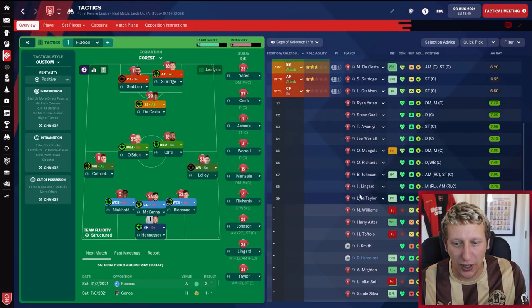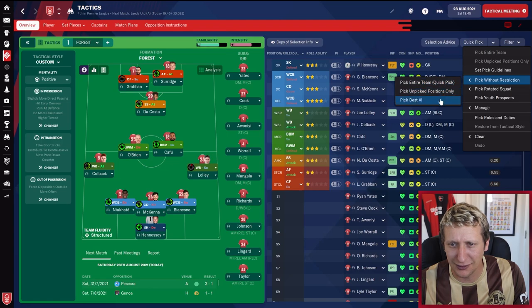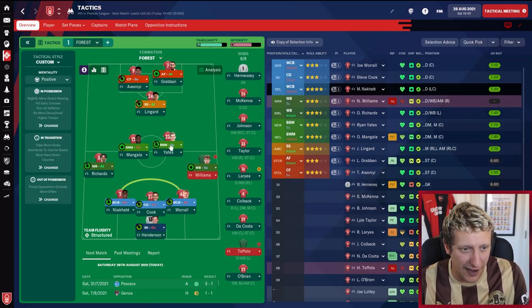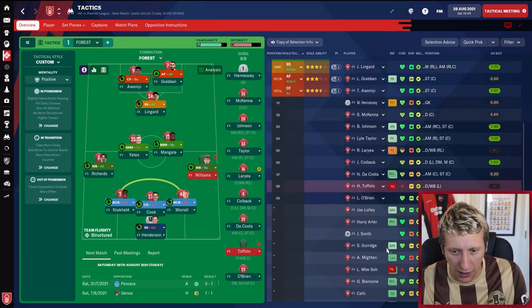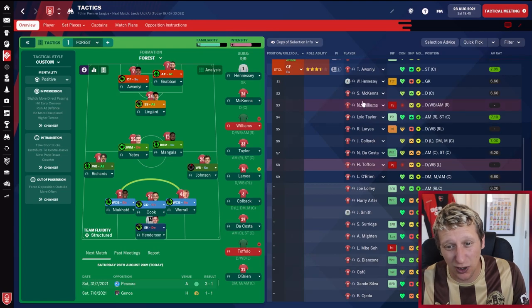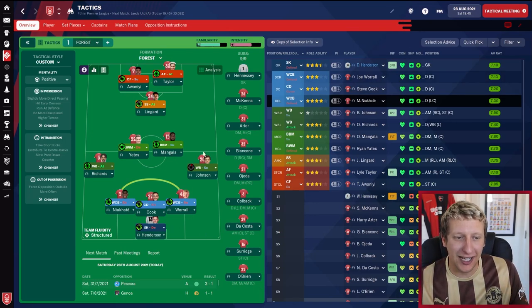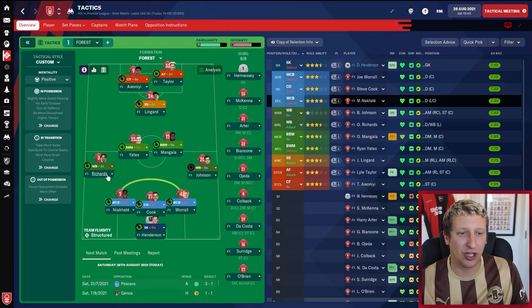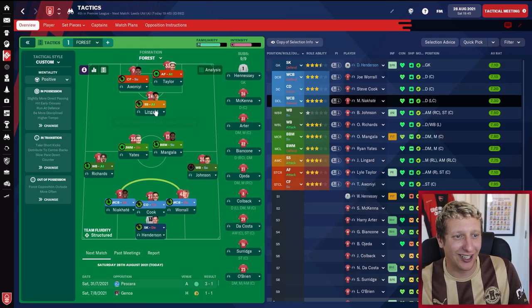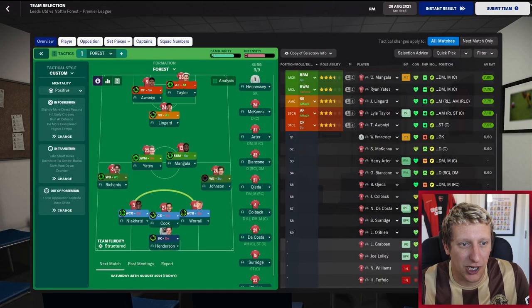After the Carabao Cup defeat in midweek, it's time to go back to our strongest 11. The AI suggests Grabban up front, Williams, Cook, War on — yes, yes. We swap Yates and Mangala around, and with the injuries at the moment we're going Brennan Johnson again on that right-hand side. We still have to go Lyle Taylor as Grabban doesn't really offer us anything. Starting 11: Henderson; Warrell and Neocati as the wide center-halves; Cook in the middle; Richards on the left, Johnson on the right — they played superbly well in the last game against West Ham. Yates and Mangala a really solid central midfield; Lingard who was quiet against West Ham and should have scored; then A-Yuen and Taylor up front.